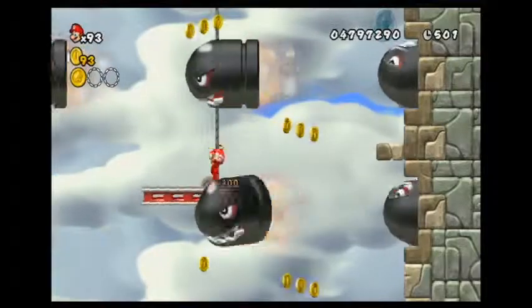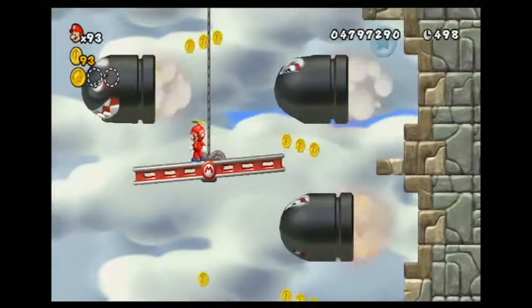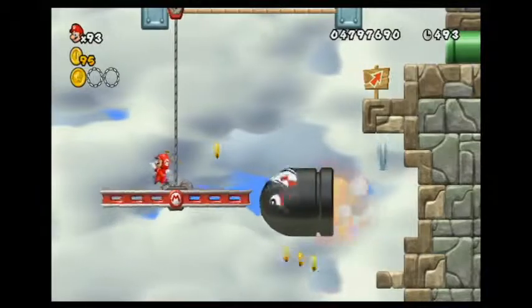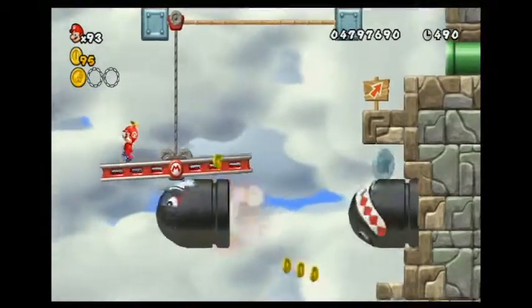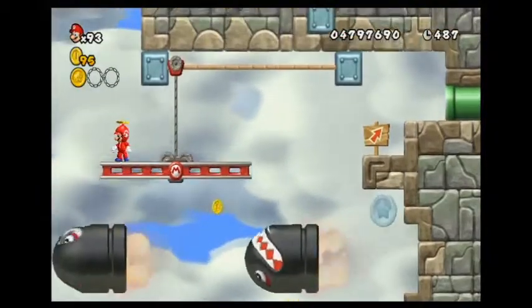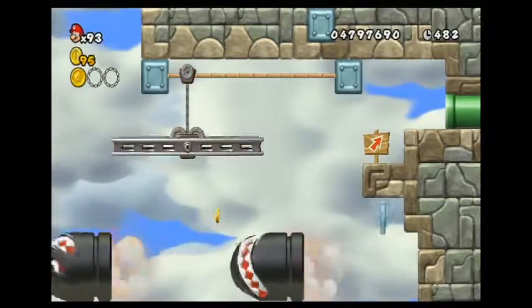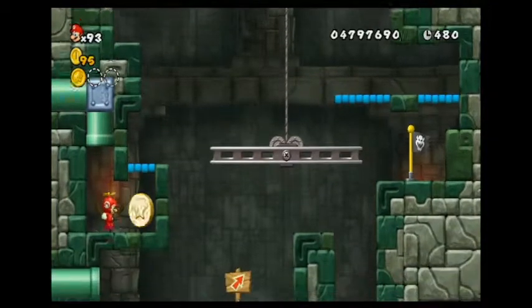There's the first star coin, and I'm glad I jumped on the Banzai Bill and didn't get hit by it. If I remember correctly — coming over here, jump, use propeller hat, go to the right — and there you go. That's the secret entrance thing to this part.